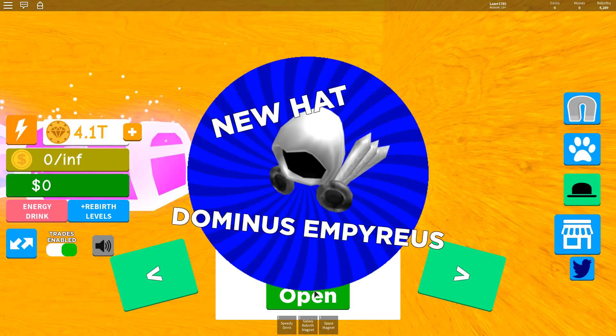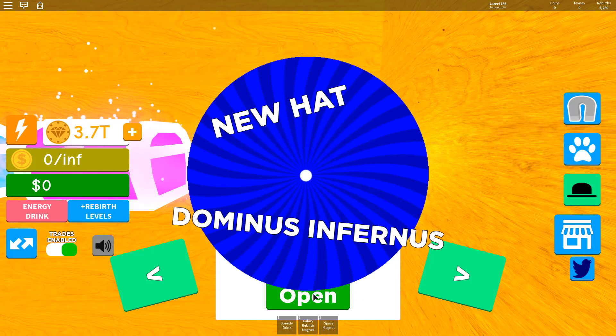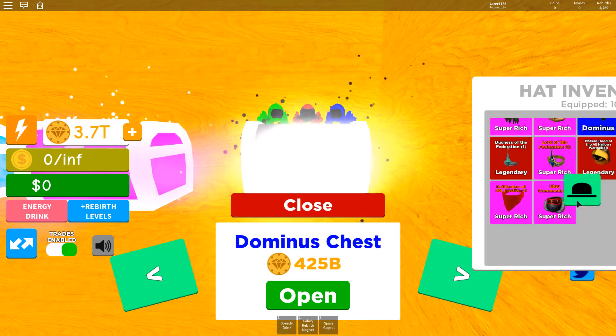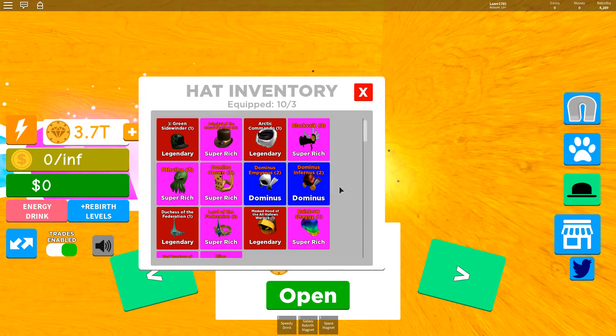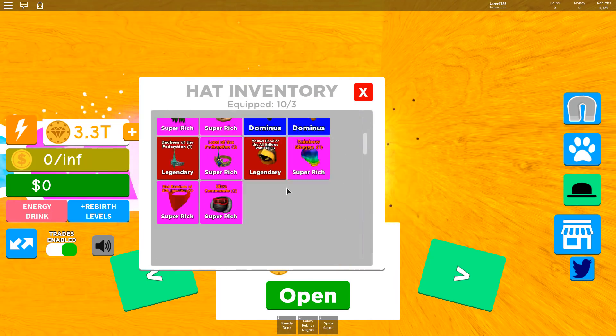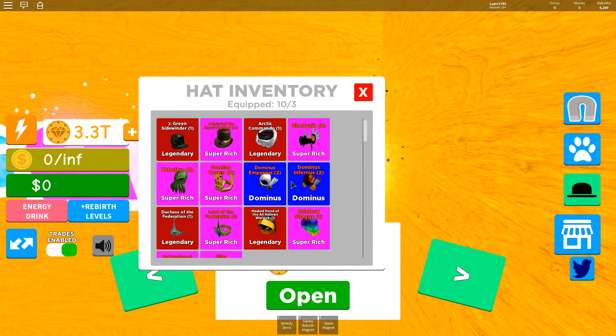We got a Dominus Empirious! Let's go — another one. So we got to not get a lot of the same one because you can only equip a head once, so we've got to get a lot of different ones. Wait, where did it go?